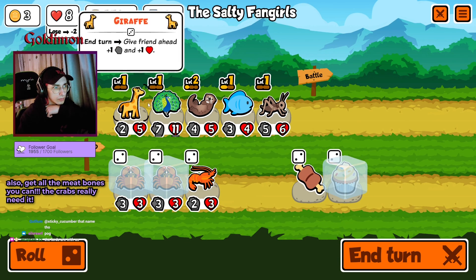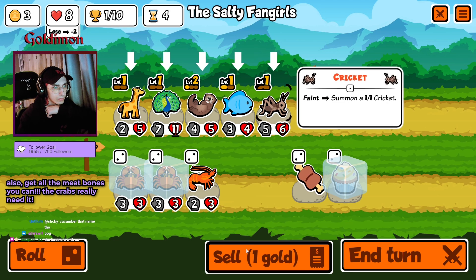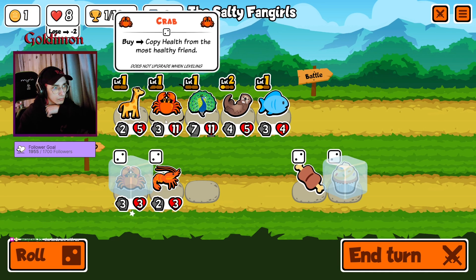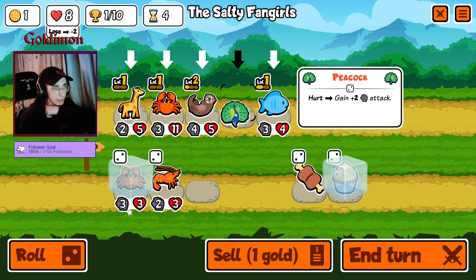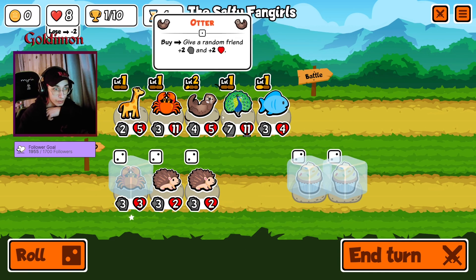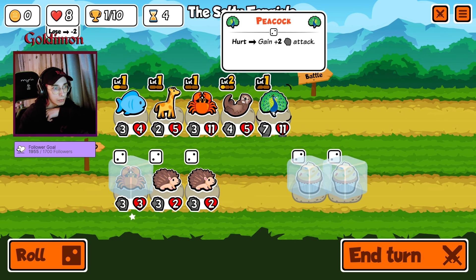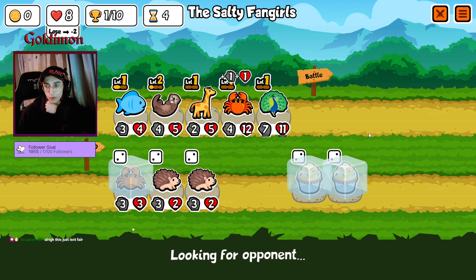Someone has to go — it's gonna be the cricket. Yoink. And we buff this guy. I think that should be really strong for the next one. What is the correct positioning? I think this should be it.